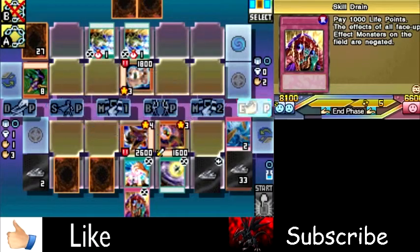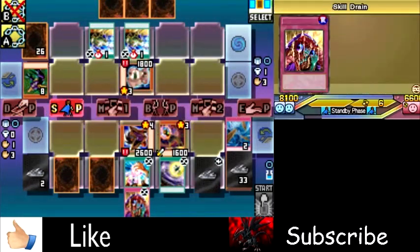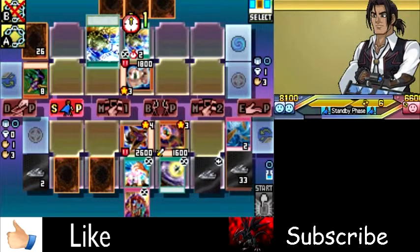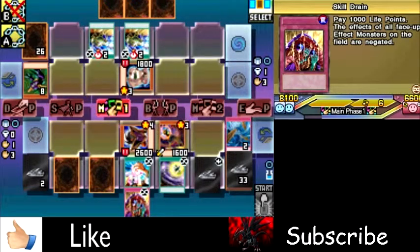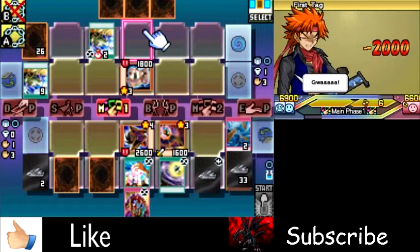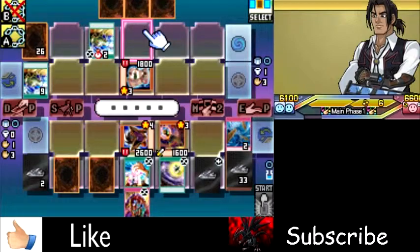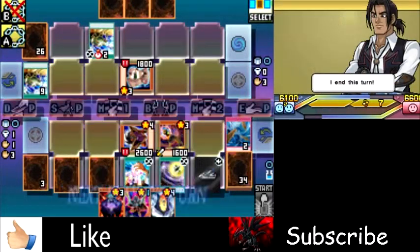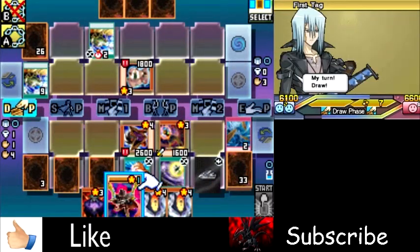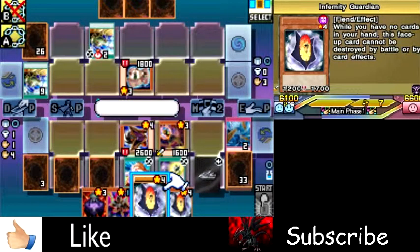I really need to get rid of these Wave Motion Cannons. Really? He's gonna activate it now? You can really take a lot. Thank you, Callan. I can take a lot — that didn't sound wrong at all. I hate it when the Infernies draw monsters, because monsters aren't really the cards that you need to draw.